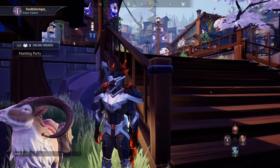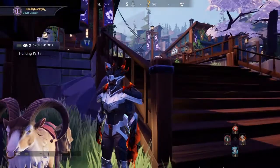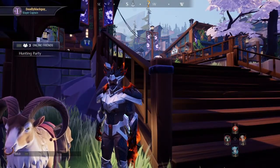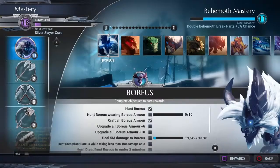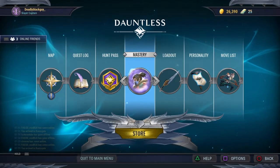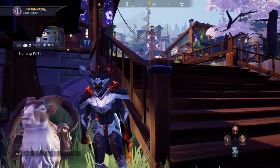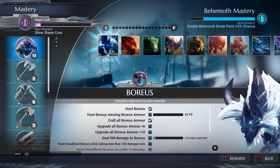Hey guys, Deadly Black Guy here chilling with my girl Mamoose, and today I'm going to teach you guys how to increase your slayer level. A lot of people don't even know what that is. Your slayer level is the purple circle, the purple number on the top left of your screen, basically always visible when you're in town, as you guys can see.